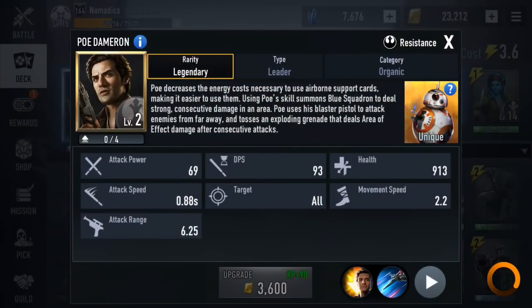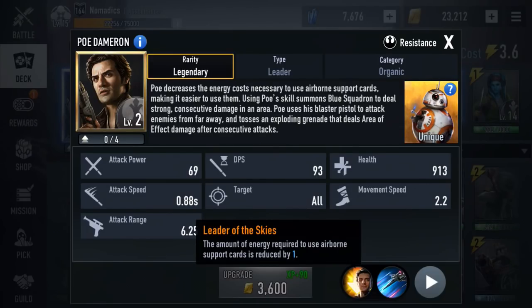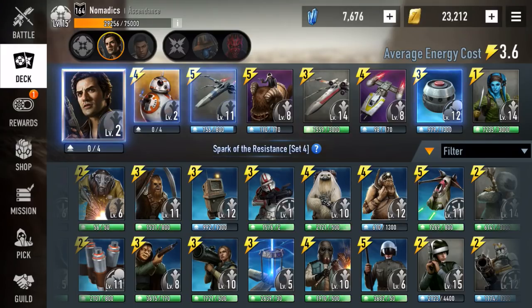What's up everybody? This is Nomadix and today I'm coming at you with a Poe deck. Poe is an interesting leader. His passive is that his airborne support cards are reduced by one. You have to read the fine print here — it says airborne support cards. I was under the impression that it was all support cards. It's not — it's just the airborne support cards.